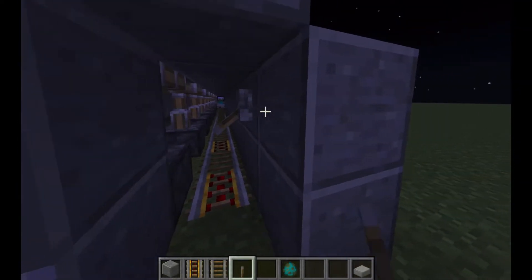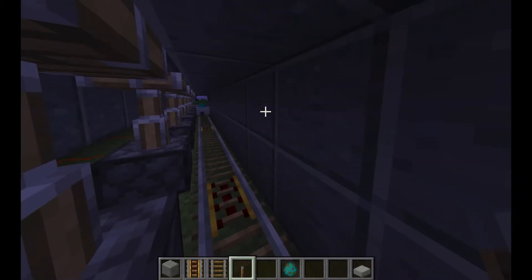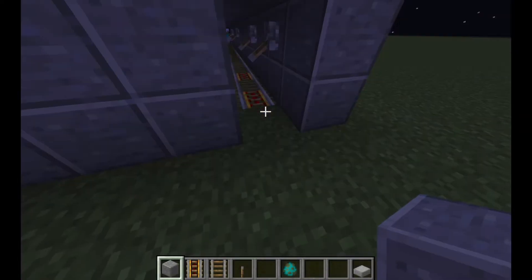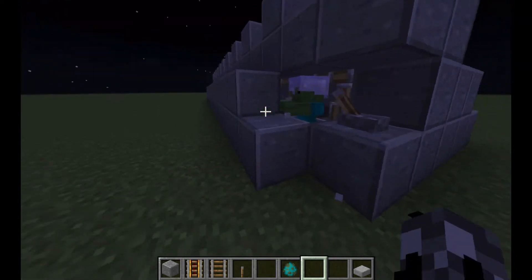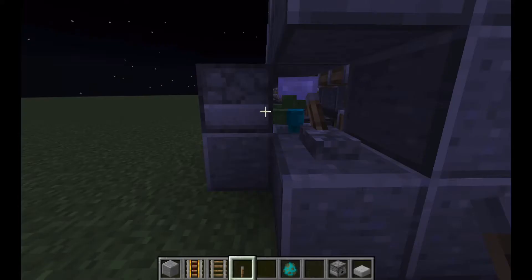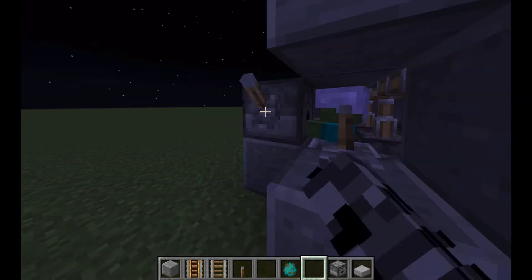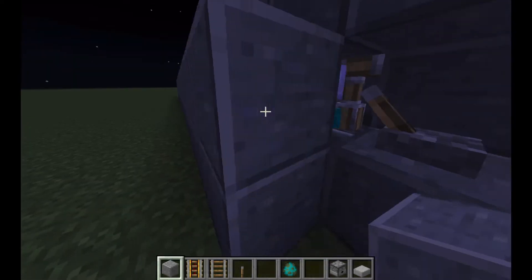Put a lever above every powered rail and turn it on. Don't place a lever above the powered rail the zombie is on. Place a block to close the system, to make the zombie kill faster and not death-spawn. Place a dispenser, put an iron or diamond sword in it. Crouch and place a lever and activate it — your zombie should be holding a sword. Break the dispenser and put a block back.